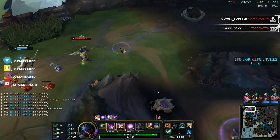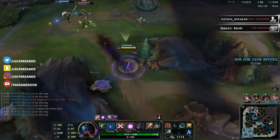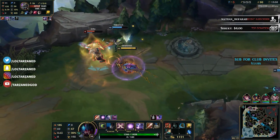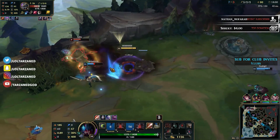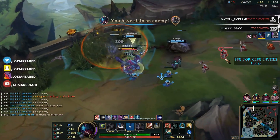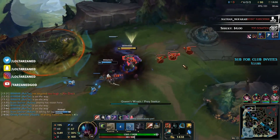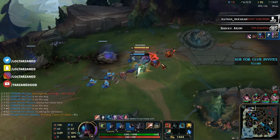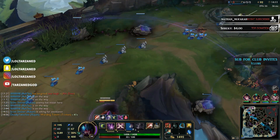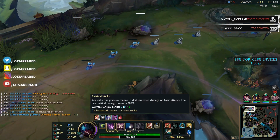Riot is also deciding to nerf the early game of assassin junglers, so champs like Olaf and Hecarim can amp up through early to mid game and have more of an effect. Champions like Lee Sin and Elise have really fallen out of the meta, so if you're playing against champs like Sejuani, Warwick, or Rammus — stuff that's extremely meta right now — you'll have more opportunities, and this is going to really help you snowball for your team.